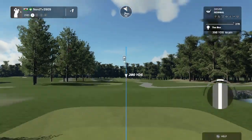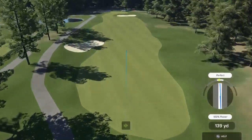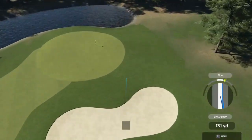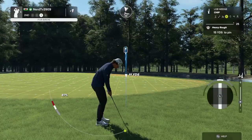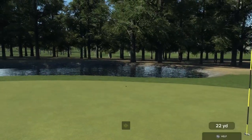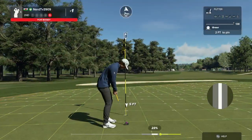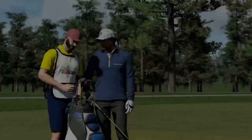Teeing it up on the second hole. Great contact, and this is about 170 yards to the pin. This one's a little to the right on approach — that's your third. Setting up here for your fourth shot. Well judged on that one, and that will put you up to even par.